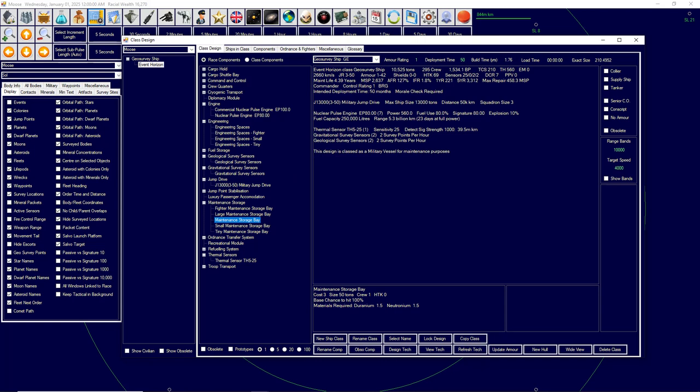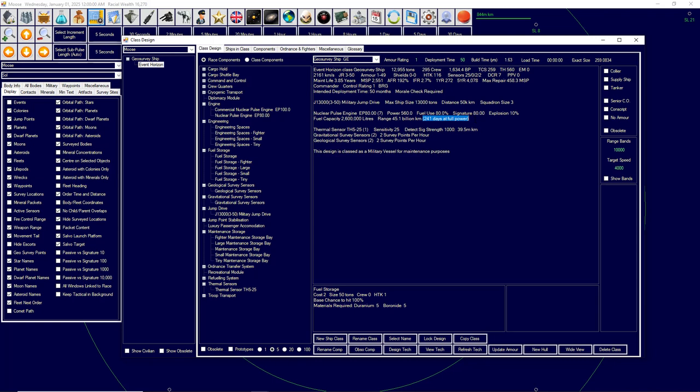Another thing to look at is maintenance supplies — maximum repair requires 458 maintenance supplies and the ship currently has 646. Being a long-range survey vessel, jump drives often break and require a lot to repair. The last thing you want is a stranded survey ship that can't go home because it doesn't have the supplies to repair. So I like adding quite a lot of extra maintenance supplies. Now the critical component is fuel — I currently have only 23 days at full power, which isn't nearly enough. Let's throw on lots of fuel storage up to maximum capacity for this jump drive. We end up at about 2,000 kilometers per second with 241 days fuel at full power.